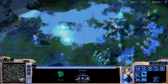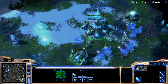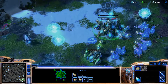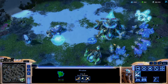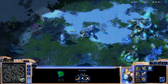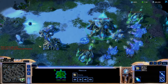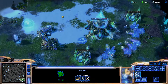Most of the buildings in this game require some kind of other building to be placed first. It needs a cybernetic core — it's not easy to get one. You need at least a couple of gates. You need a gateway, you need a cybernetic core, and only then you can actually build something up.